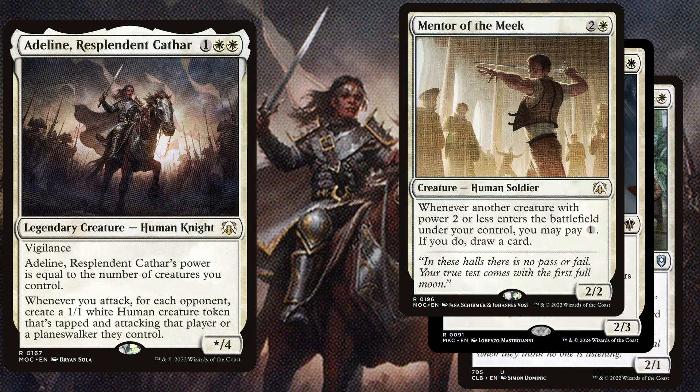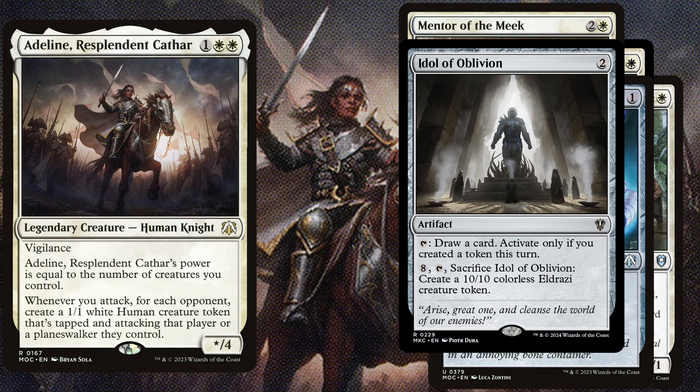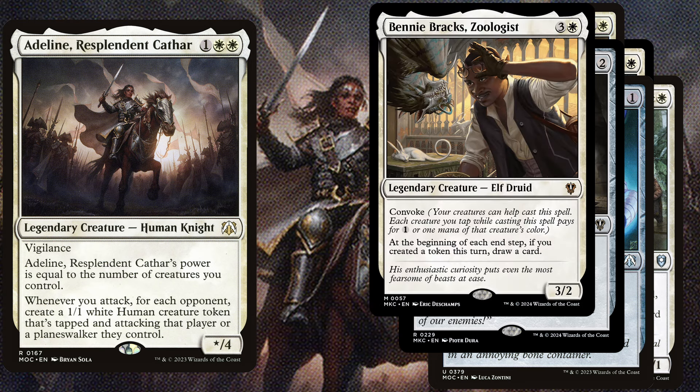Mentor of the Meek is a 3 mana 2/2 and whenever another creature with power 2 or less enters the battlefield under your control, you may pay 1. If you do, draw a card. Skullclamp is a 1 mana artifact; equipped creature gets +1/-1 and whenever an equipped creature dies, draw 2 cards. Idol of Oblivion is a 2 mana artifact you can tap to draw a card, but only if you created a token this turn. You can also pay 8 mana, tap it, and sacrifice it to create a 10/10 colorless Eldrazi creature token. Bennie Bracks, Zoologist is a 4 mana 3/2 with Convoke and at the beginning of each end step, if you created a token this turn, draw a card.